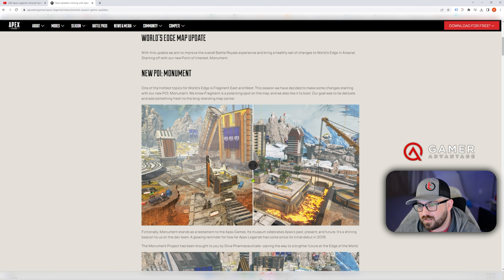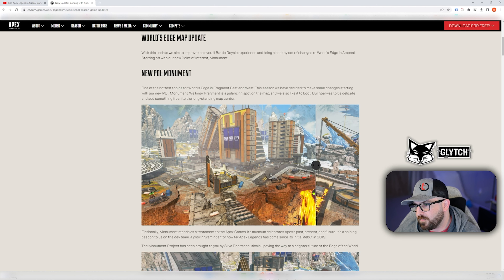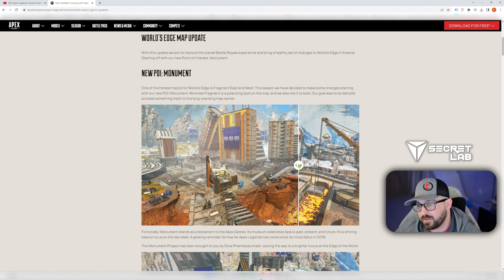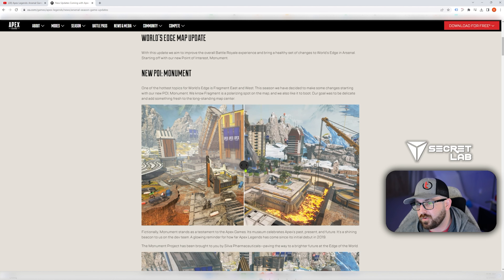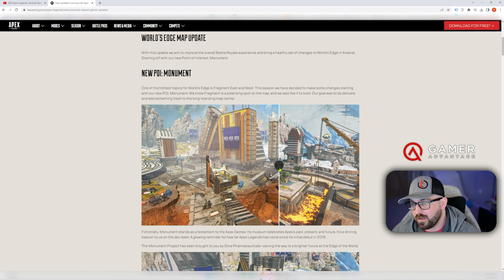They're building out into the lava, and there's actually playable area underneath the lava to the right. They knocked out this building. So you're going to have a little more open area — it's not going to be an easy rotate to get on the back side of Fragment to come in.